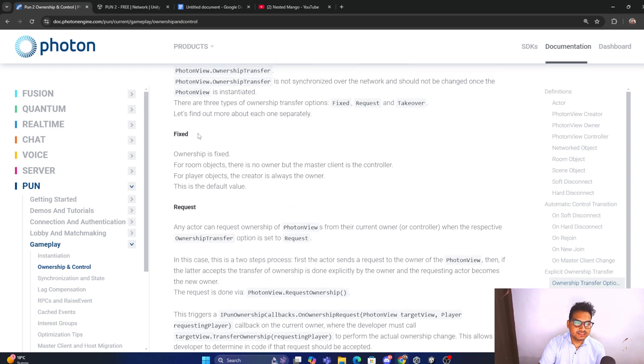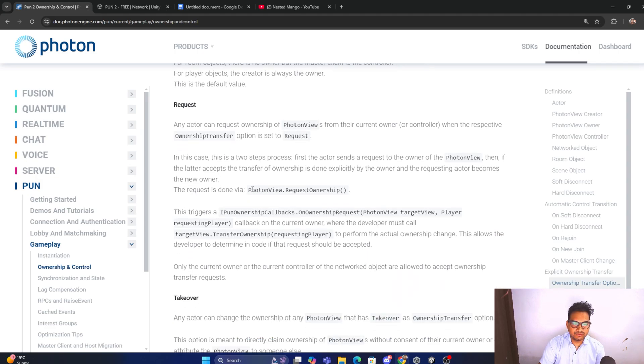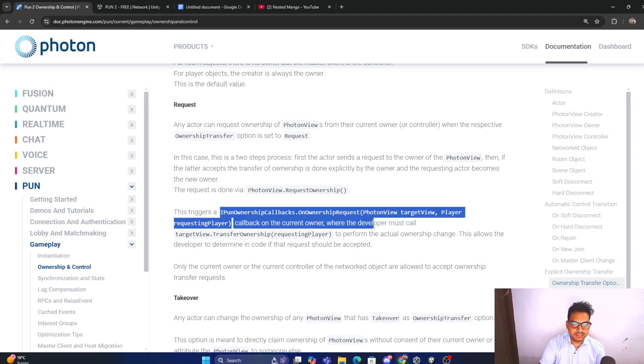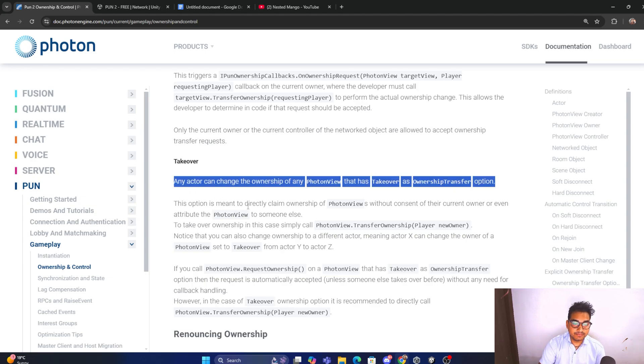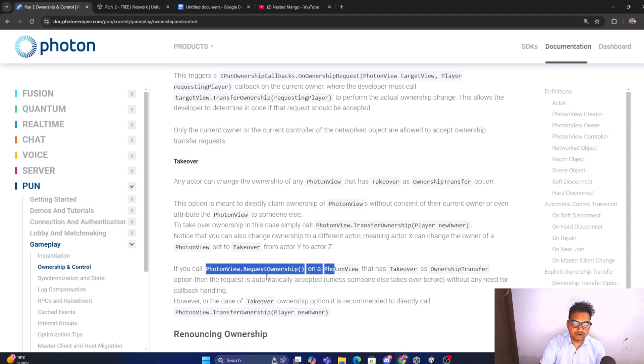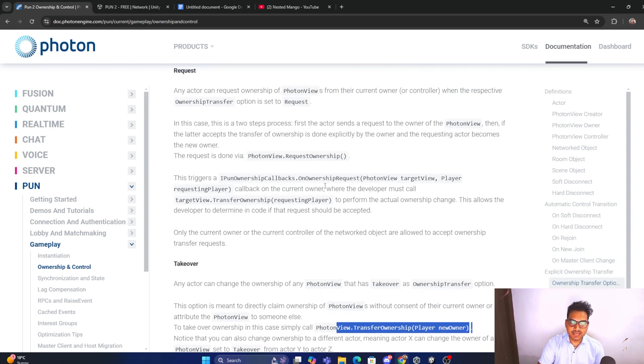Let me show you the Photon website. For Fixed ownership: same ownership is fixed for room objects, there is no owner but the master client is the controller. For Request: the ownership transfer option is set to Request, you make the request, a callback is triggered, and in that callback you transfer the ownership. For Takeover: any actor can change the ownership of any PhotonView with the Takeover option. But it will not work unless you call photonView.RequestOwnership(). You can also transfer ownership manually if you have it.